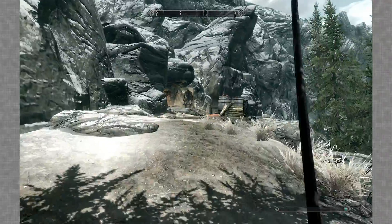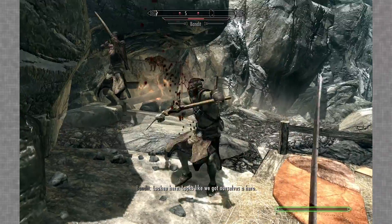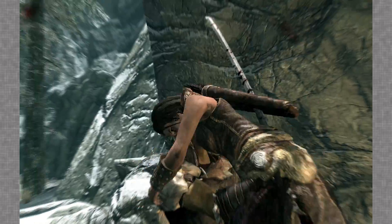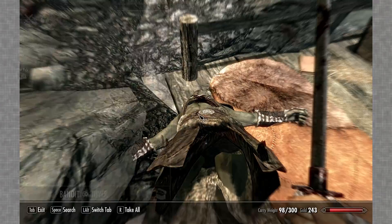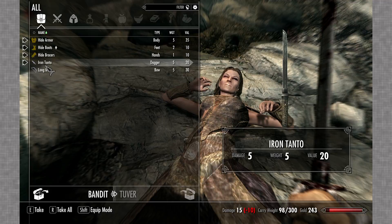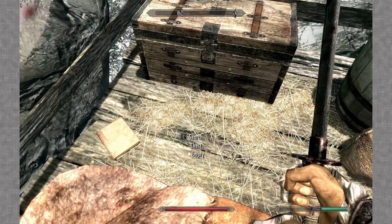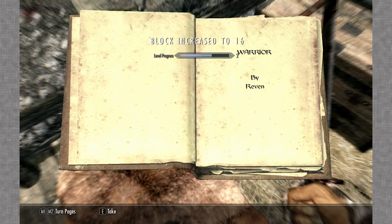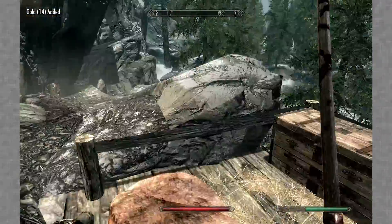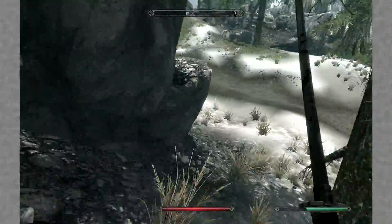This looks like a cave - it's a bandit hangout. 'Looks like we got ourselves a hero.' Looks like we got ourselves a dead guy. Boom - dead woman too. Who's a hero now? Oh, a tonto! I'll just take their stuff and go back the way I came. Well, it's been real - have fun being eaten by foxes. Going back the way we came.